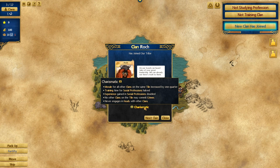And Charismatic means morale for all the other clans in the same area increases. He's a social profession type, so I'm probably going to use this guy for lore and research.